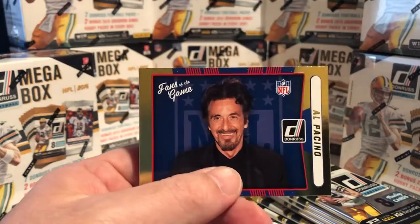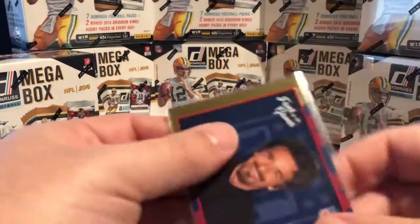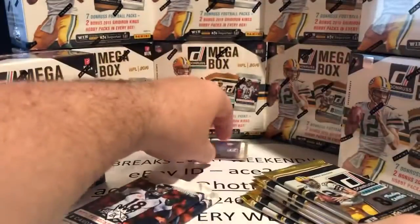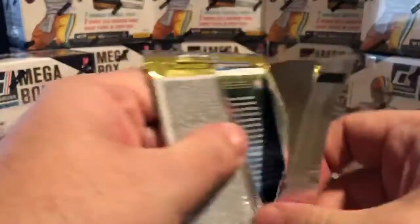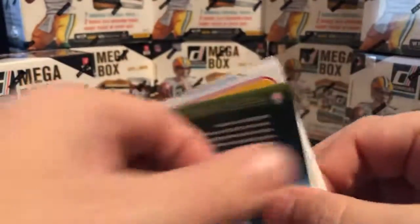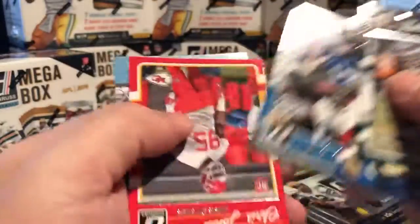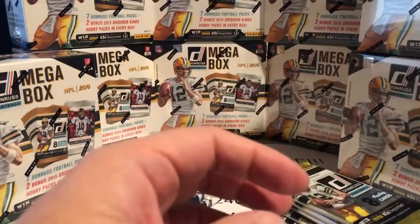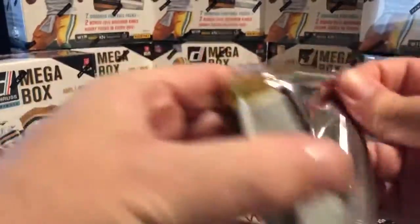Here's our first card — it's Al Pacino, one of the Fans of the Game. He does not have a team, just the NFL shield, so he'll be randomized at position number one. We have a shot at setting the record — there was one break where I had five Fans of the Game to randomize, so that's the record. We already have one in the first pack, so who knows, we could be well on our way to five.